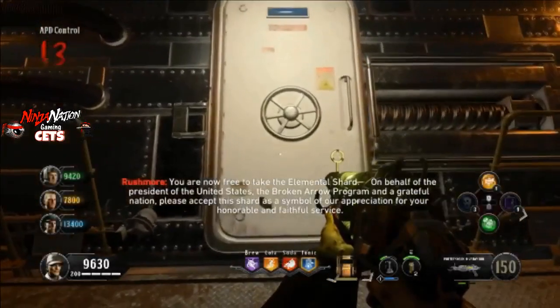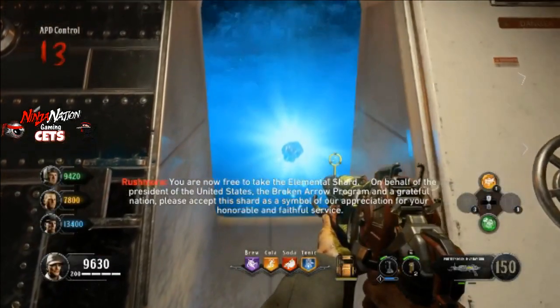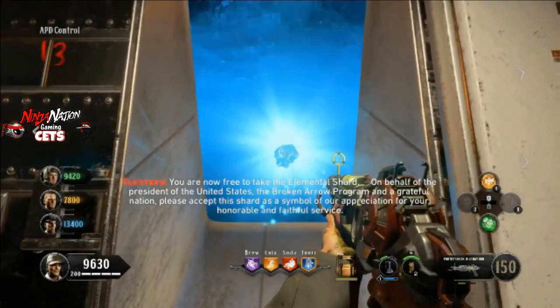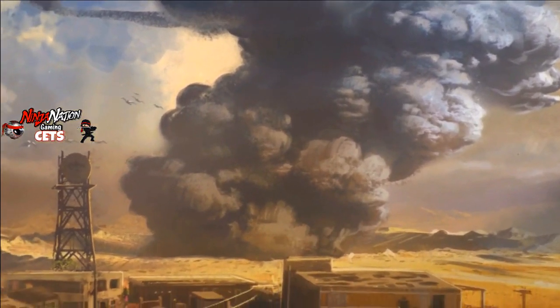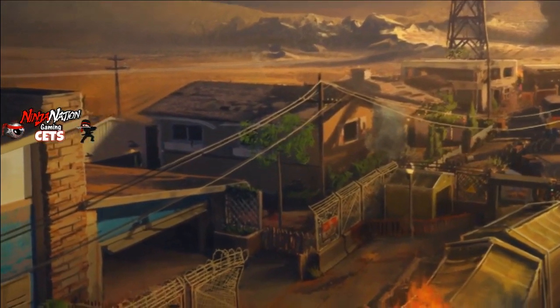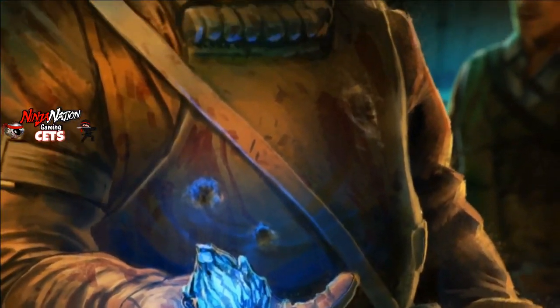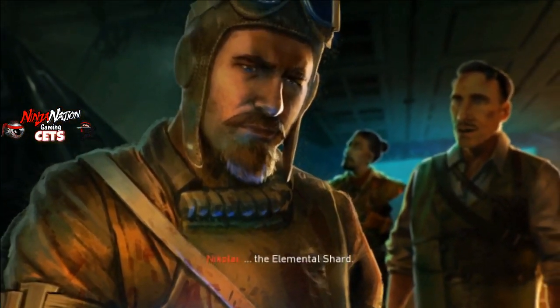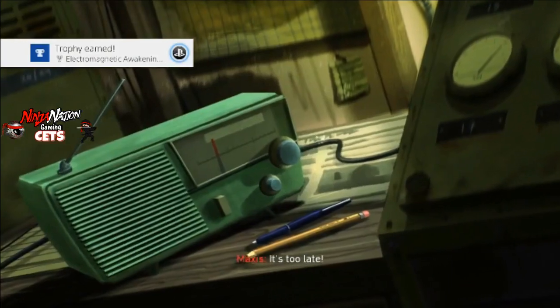What is going on everybody, it's your favorite ninja, Seto BK1 from Ninja Nation Gaming. I'm super hyped to bring you this brand new zombies video — zombie slaying ninjas, the ultimate guide to the brand new Black Ops 4 Zombies DLC Alpha Omega main easter egg. This guide makes one promise: every step I cover will be correct and easy to follow. Drop a like if it helps you out and sub to the channel if you're new.